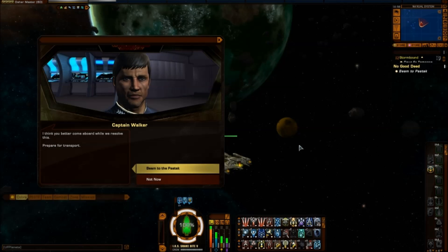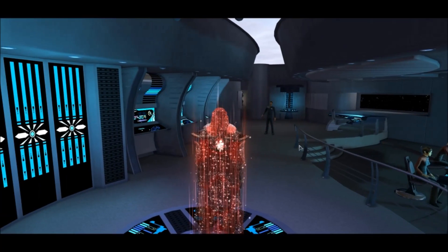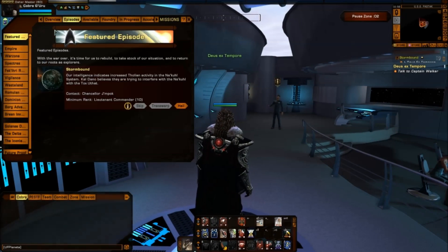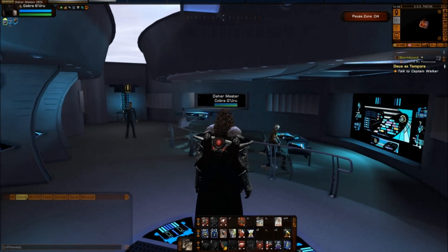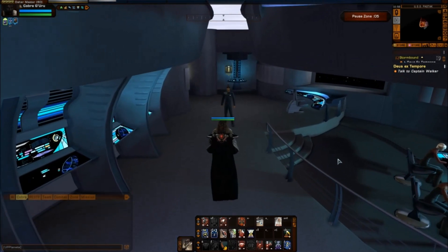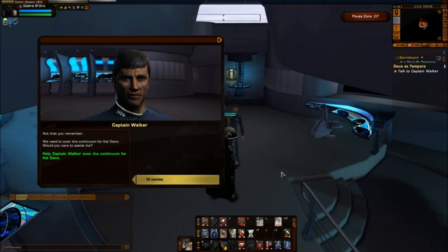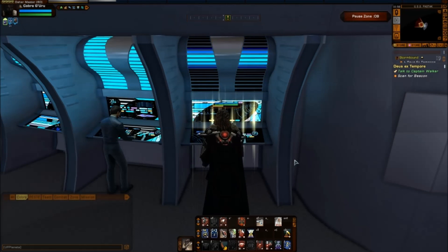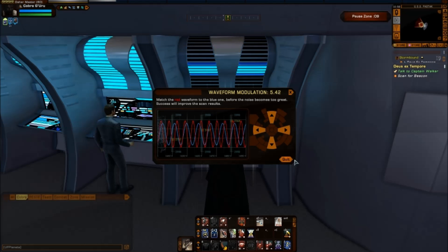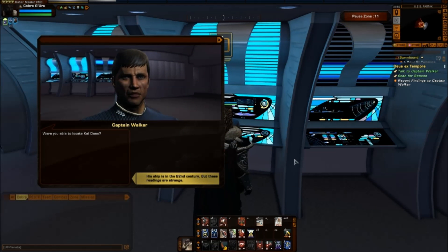This is Kevin Benjamin Walker of the USS Pazador, responding to an emergency temporal transmission from these space-time coordinates, but we are no longer detecting the source. 'Did you lose a time traveler? Yes, we'll lose him.' If you remember the episode Temporal Ambassador, you were beamed aboard this same ship, but for the first time we actually walk in it. 'Greetings, it's nice to see you again — not that you remember. We need to scan the continuum for Caldano. Would you care to assist me?' Of course.